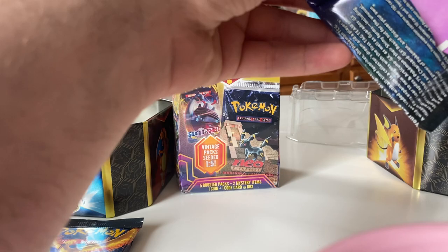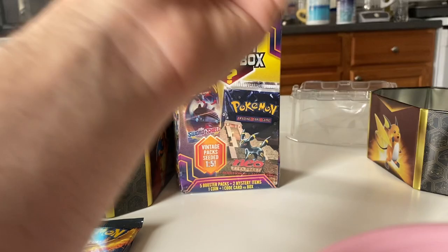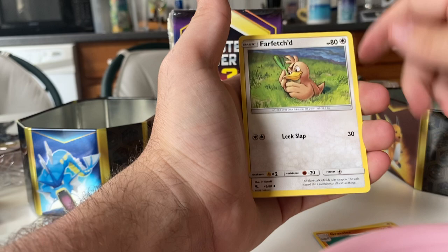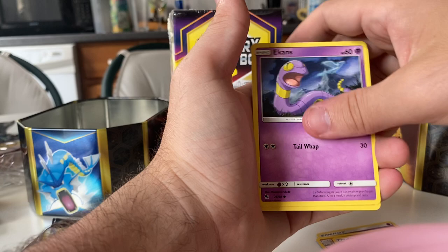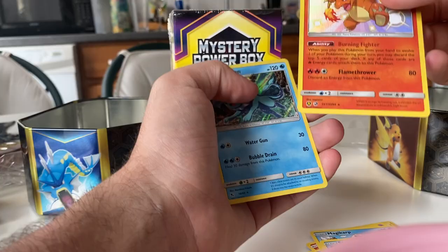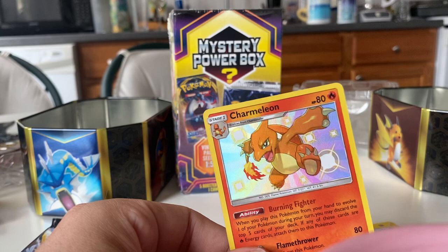Pack Numero Dos. Code for the Leech. One, two, three, and four. We have Psychic Energy, Graveler, Farfetch'd, Brock's Pewter City Gym, Ekans, Charmander, Psyduck, Magikarp, Staryu. That's a sick Charmeleon! And another Vaporeon. This Charmeleon's awesome — that's a shiny Charmeleon. I don't know what that goes for, but that's a really cool card. I'm gonna set him off to the side.